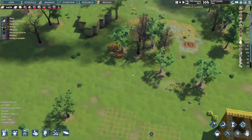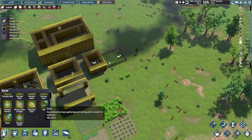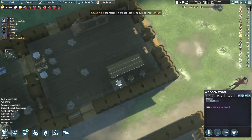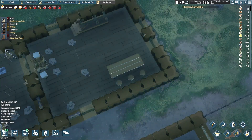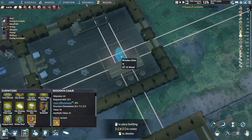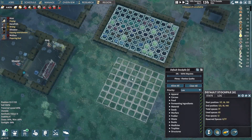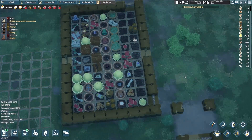For now, we have chairs, weapon racks, slopes, and soil. Instead of stools with a cover effectiveness of 5, we could do wood chairs with an aesthetic value of 10. I need to check how much wood we have in stockpile. I'm going to unclick raw materials from this stockpile so that any raw materials like this dirt pile should be moved properly.